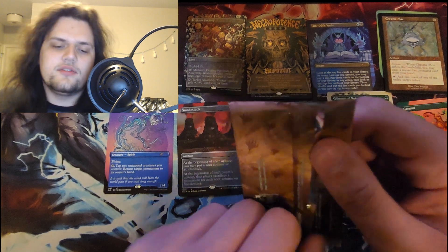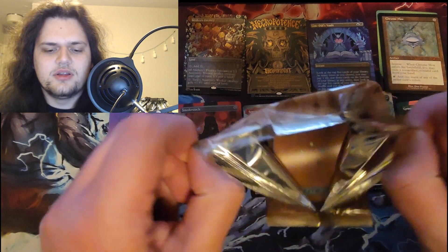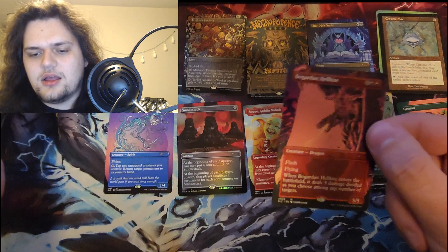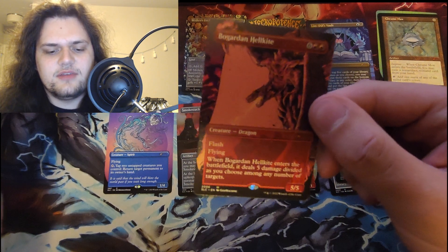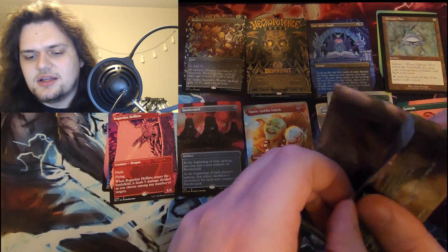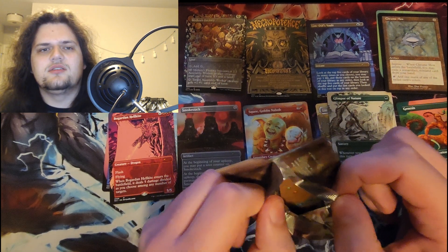2006 — what came after Ravnica? This must have been Lorwyn block, so maybe like Gaddock Teeg or something, or the Faerie Queen. Bösium Strip — Bogardan Hellkite! Whenever it enters the battlefield, deal damage. Sure, that seems fine to me. It's a dragon — I'll just roll with that.